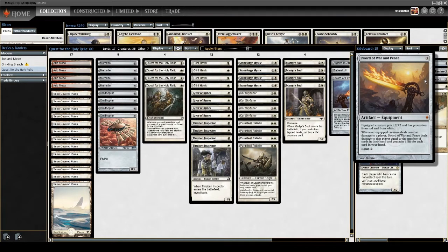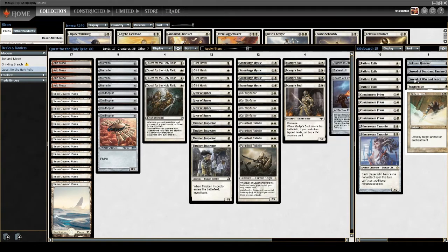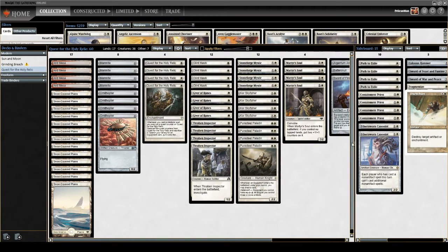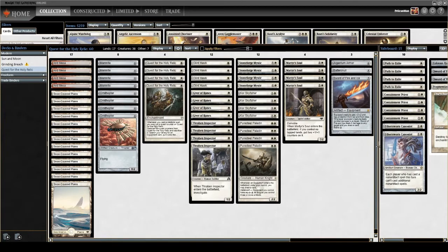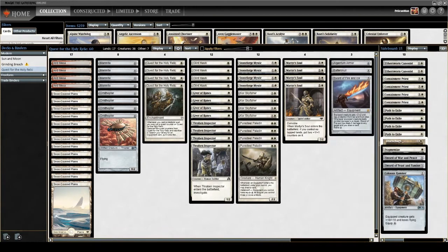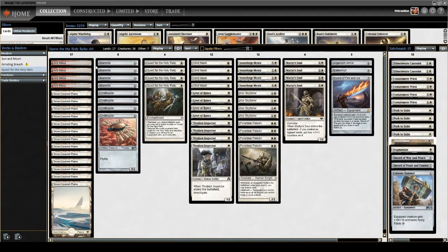And Sword of War and Peace — in my current paper version I actually have Sword of Light and Shadow here because I don't own a Sword of War and Peace. But pro red and white is fantastic. This also kind of acts as another Argentum Armor post-board because it can deal big damage and gain some life against burn decks. These numbers aren't necessarily all ideal — I might want to play around with them, maybe add a land or two. We'll test it as is with this current list.